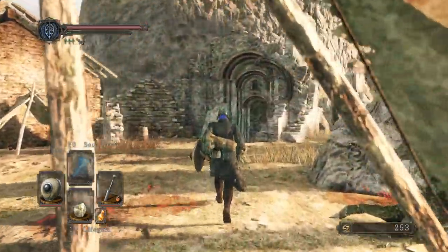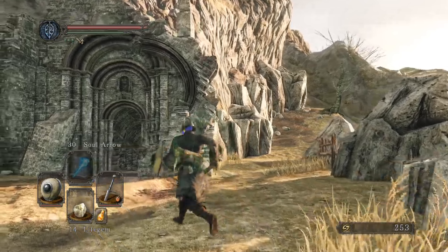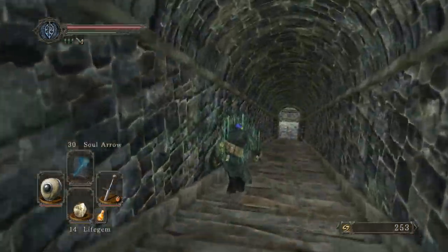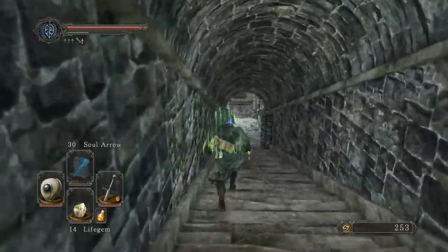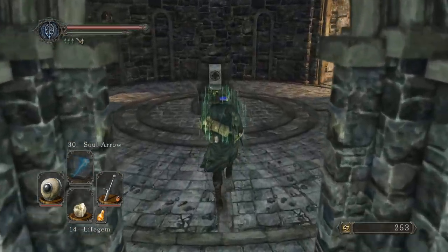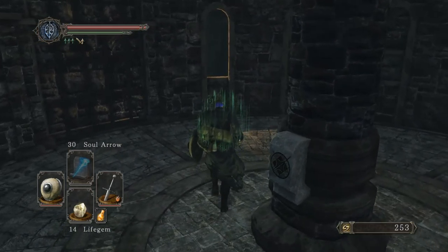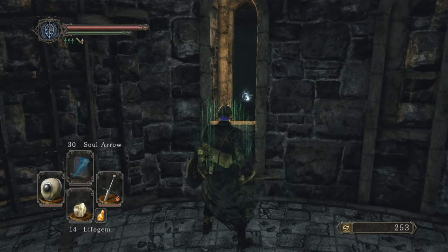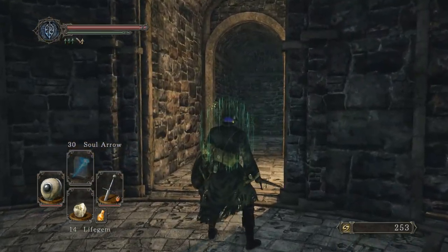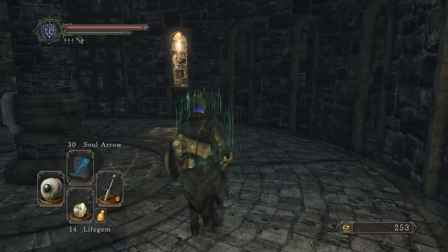Now let's go to the Forest of Fallen Giants — Heide's Tower of Flame. So this is an interesting thing — there is a place here where we can go this way, or we can go this way.